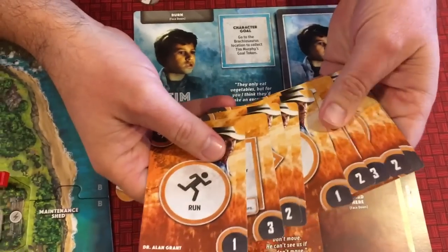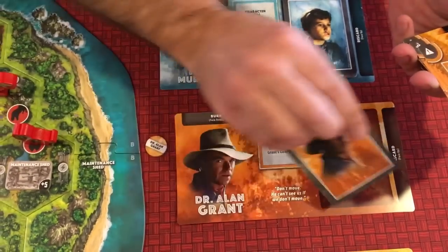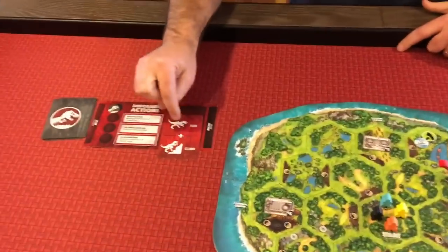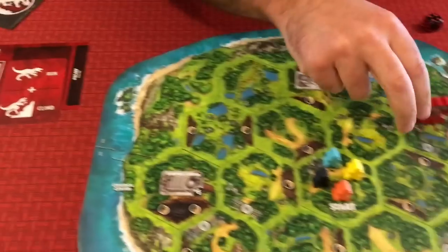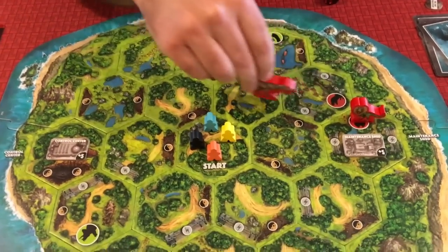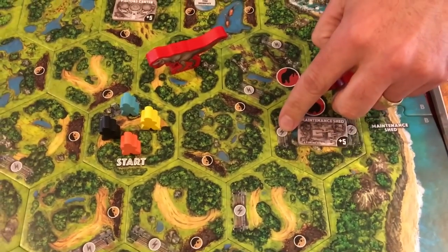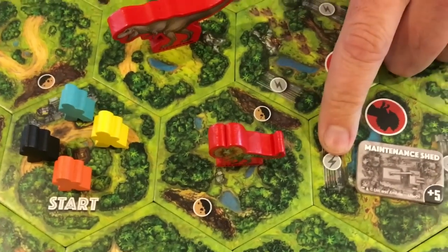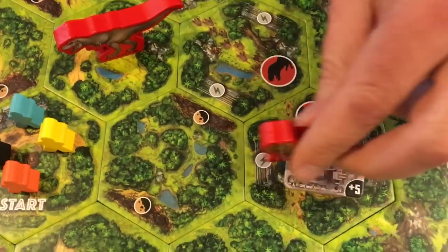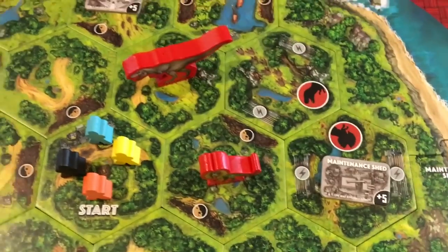All 10 human cards are in hand, so on the first turn a human can choose to do anything. Say Dr. Grant chooses to run. Once everyone has picked their cards, the dinosaur reveals his card. A run means moving to an adjacent space - so the T-Rex runs into a location. A climb lets a dinosaur climb a deactivated electric fence or a cliff. You can't run through a fence, but one climb gets over both a fence and a cliff if they're stacked together.